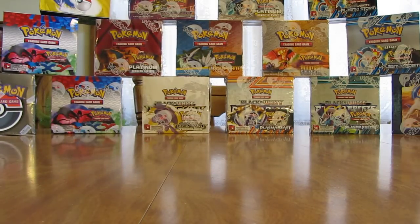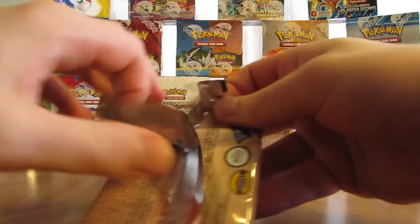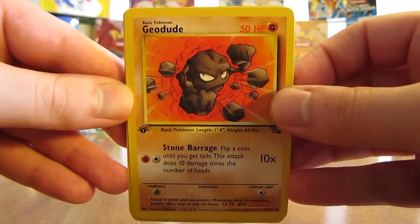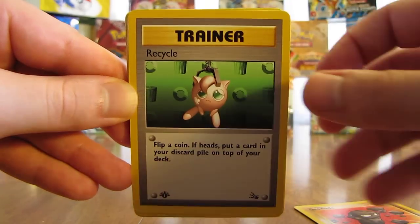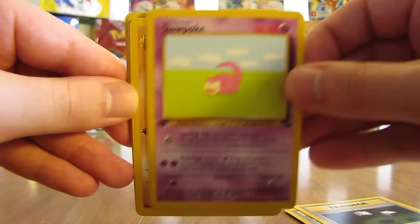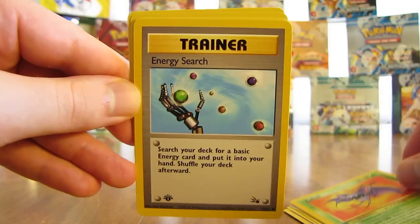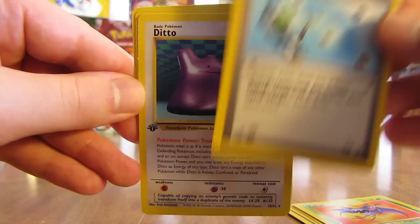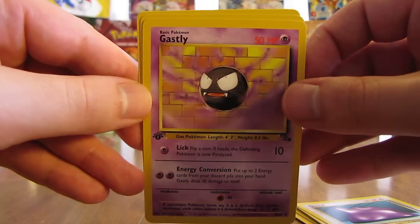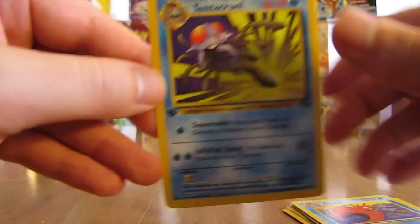On to the next pack — Aerodactyl on this one. If you'd like more information on the Fossil set or how much these cards are worth, I have videos out there for both of those subjects. This pack has Geodude, Recycle Trainer, Gambler Trainer, Slowpoke — not a Trainer card, just a Pokemon card — Kabuto, Zubat, Energy Search. The rare card in this pack is a Ditto, I believe that's my third Ditto of this box too and none of them have been holo cards. There's a Ghastly, a Kingler, and a Tentacruel.